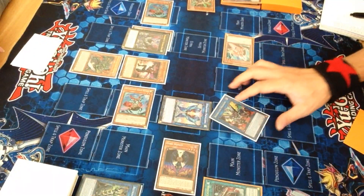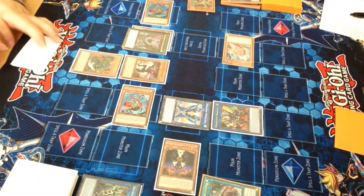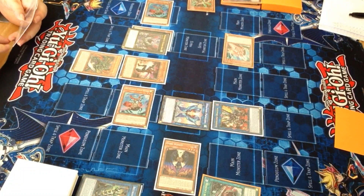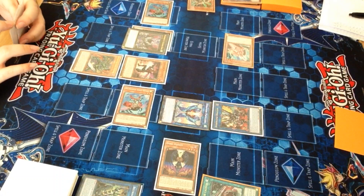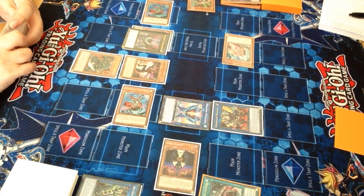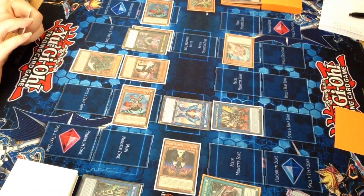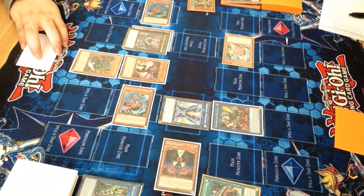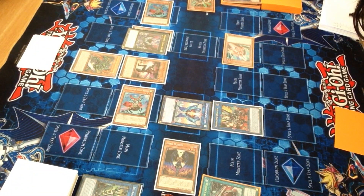Let's put him over here — Borrel End Dragon. In case you need a refresher: can't be destroyed by battle or card effects, neither of us can target it with monster effects, it can attack all of your monsters once each. Quick effect: I can target an effect monster on the field and a Rocket in my graveyard, negate the effect of the monster on the field and special summon the Rocket from my graveyard. Nothing can be activated in response to that effect.